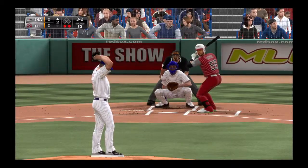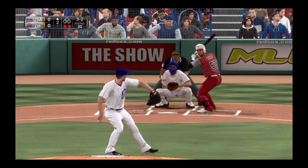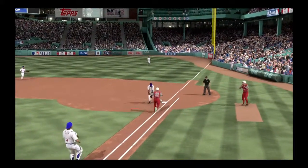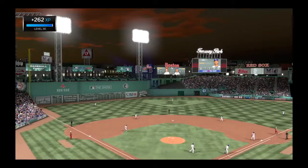Here it comes. Now a swing and a softly hit ground ball. Throw to first will get him easily, and the side is retired.